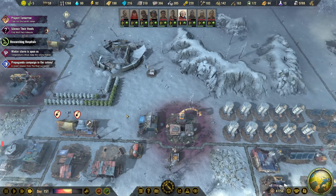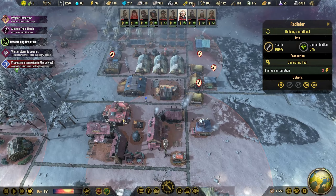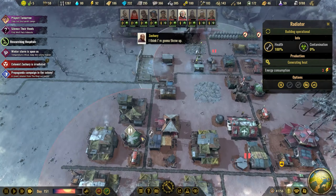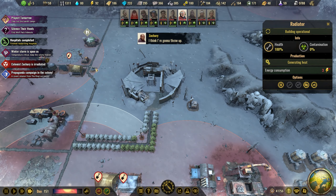Power: 92. All batteries are full. It's nice and warm everywhere — almost. Hospitals completed.